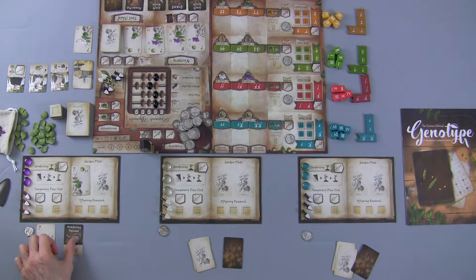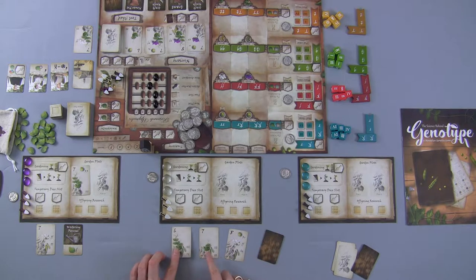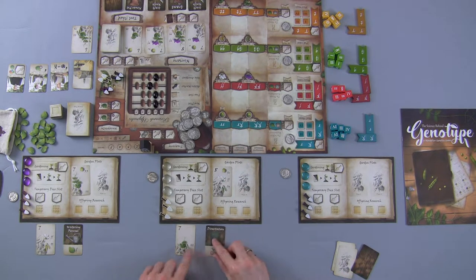For the white player, we have a six, a seven, and an eight value card. We'll keep the higher-value card in hand, and the tool will be Dissertation. Dissertation is very nice — it saves us money, and money is extremely tight in this game. If you've ever played any worker placement game, you know that resources are very tight, and this game is no different.